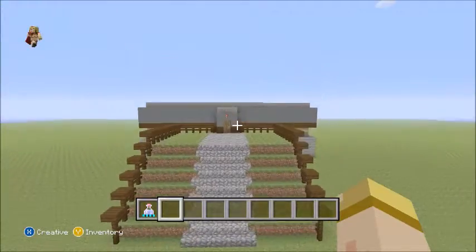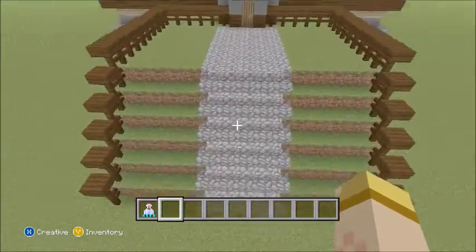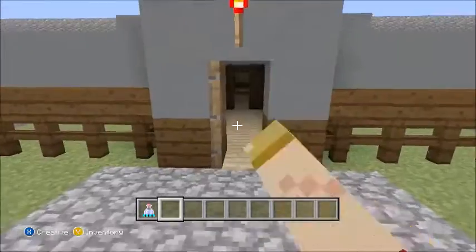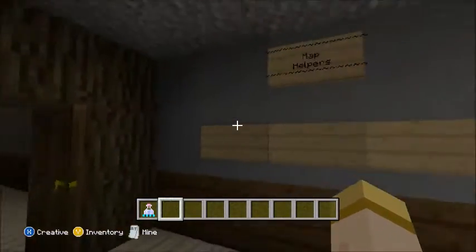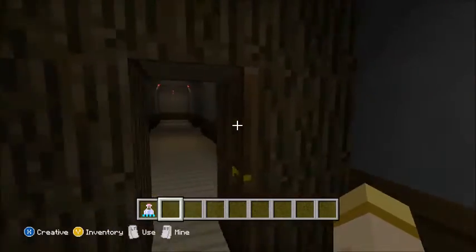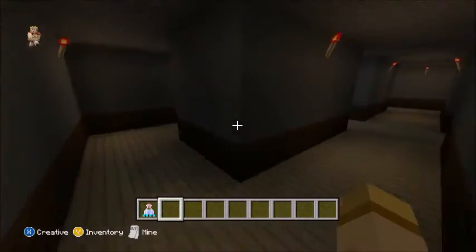I'm not done with the attic yet, so let's just go inside. This is the entrance — gonna make it all fancy and stuff, but not right now. Over here is the map story, I've never done anything yet. And over here is the map helpers, I didn't do anything here either. But I'm just gonna go in here — these are the hallways, it's beautiful.